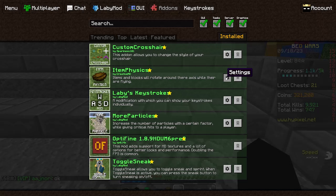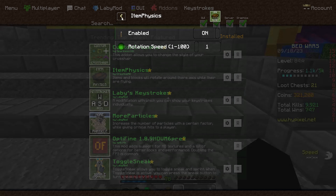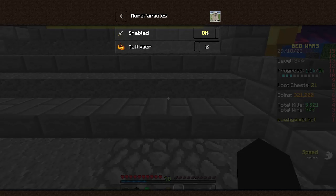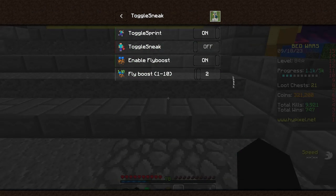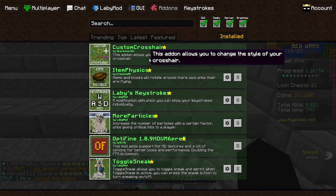Item physics mod is pretty cool — it makes Minecraft look more real. That's on, rotation speed set to 1, particles enabled and set to 2. Toggle sneak is all default. Now let's hop into the OBS settings.